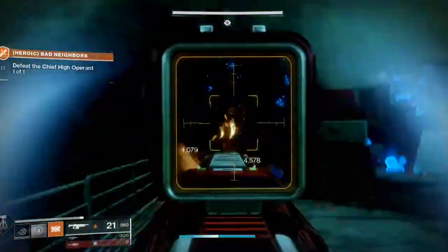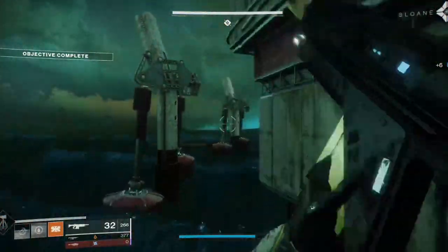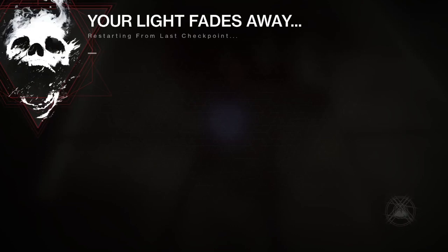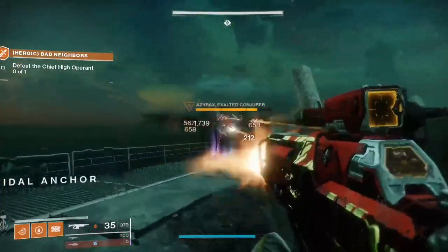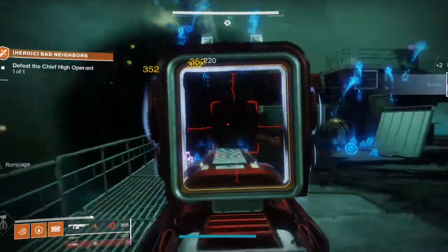For today's video, it's just an exotic Prime Engram, Umbral Engram, Enhancement Core farm. It's going to be a really easy farm, so get your hands on it. The bad thing for this farm is that it's limited time only, and it's going to go away in a couple hours. So please get your hands on this farm as soon as you can, because it won't be on for much longer in Destiny. It might come back in the future for a couple weeks, but for right now it's only here for the rest of the day.